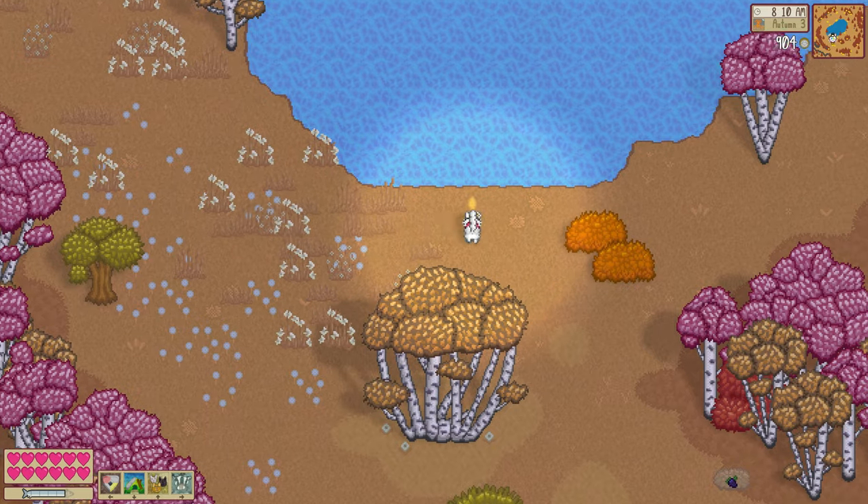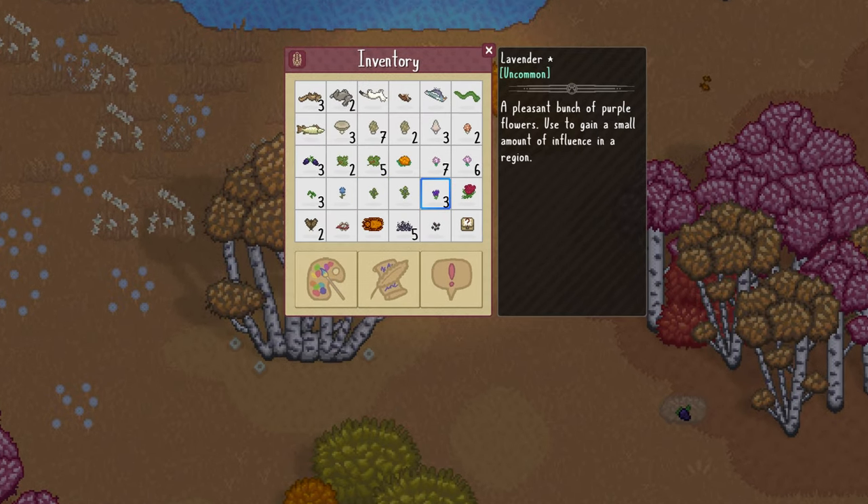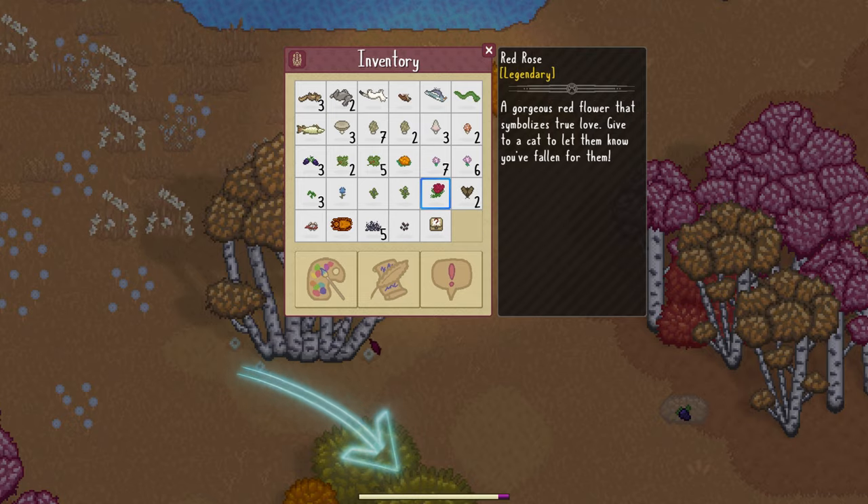Another way is to use the lavender that you have found or grown in your garden while in an area that your colony wants to influence, and as you can see, your influence will increase when you consume the lavender.